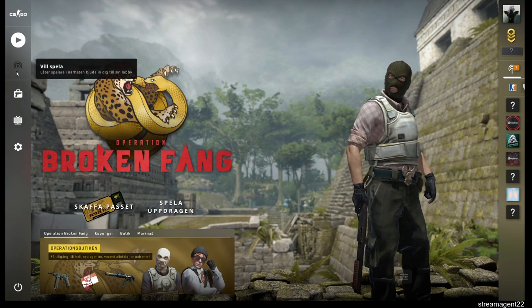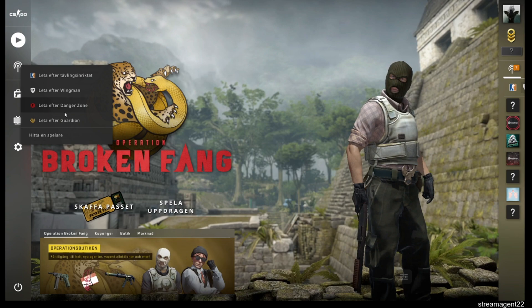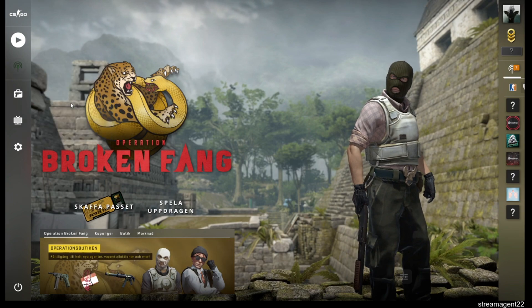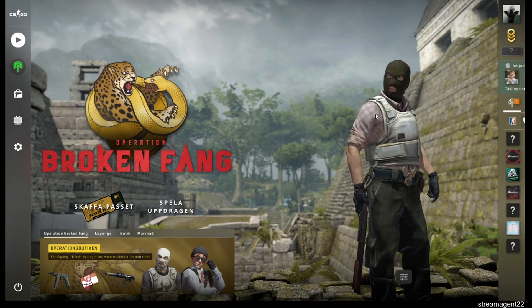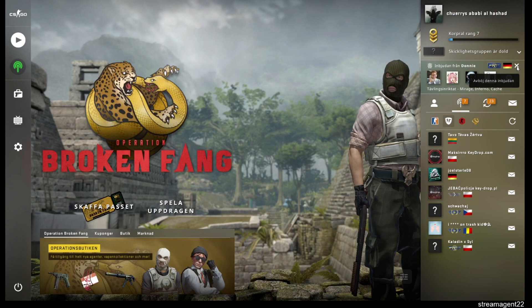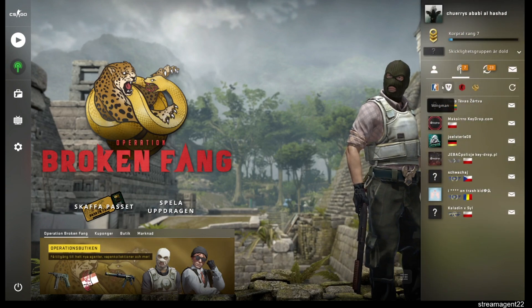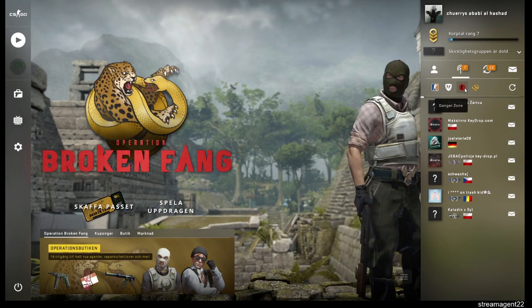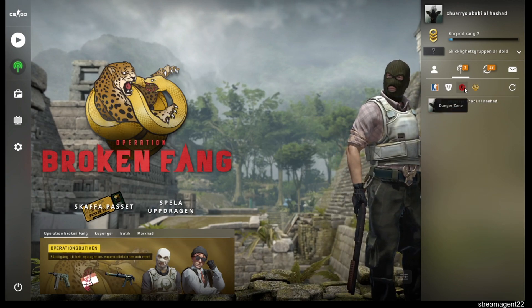Step number one is that you have to go over here to 'Want to Play', click it, and choose Danger Zone. You can pick whichever you like, but Danger Zone is the fastest way, believe me. Just ignore everything else, and your friend has to do the same thing and also pick Danger Zone.